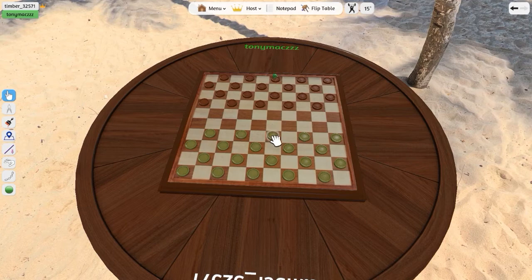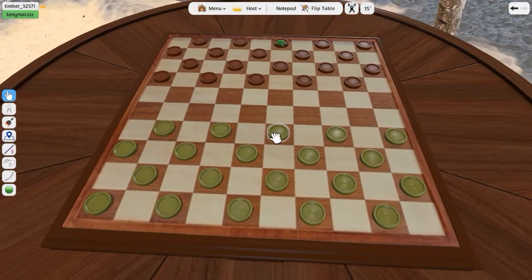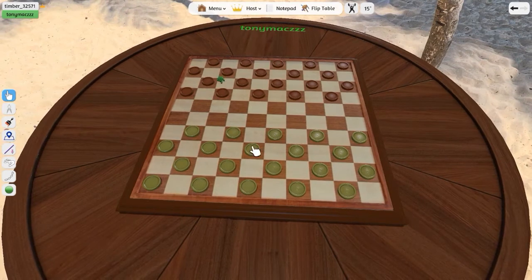Hopefully you can tell the difference between the kings. I haven't actually looked at the backs. We'll have to figure out — I figure we'll just stack them twice. We'll probably have extra pieces too.